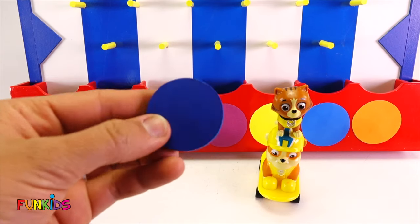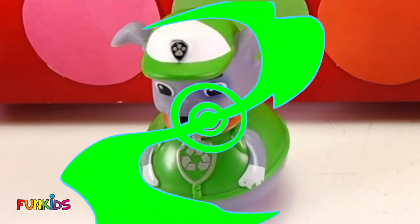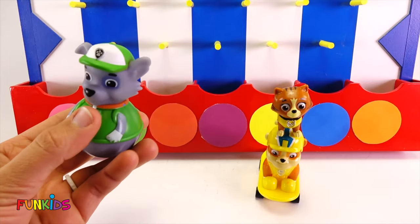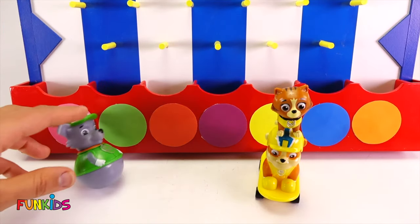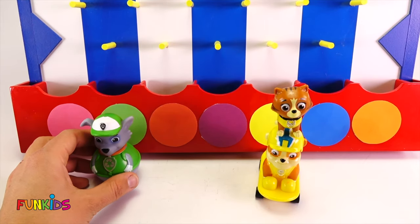Let's do another disc and see what we get. This time it landed in green. We got Rocky from our green circle, because look, he wears green and he likes to recycle. Watch what we can do — he's a weeble wobble, he can't fall over. That's a fun little surprise for green.